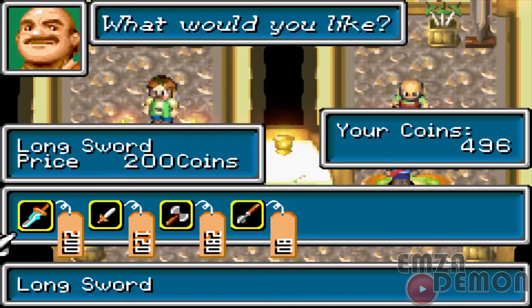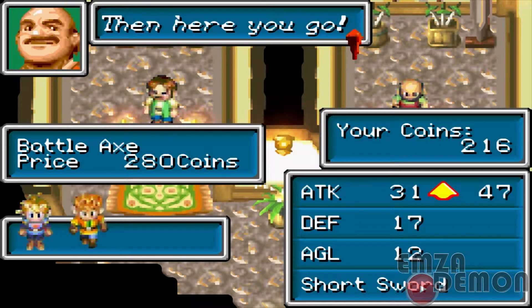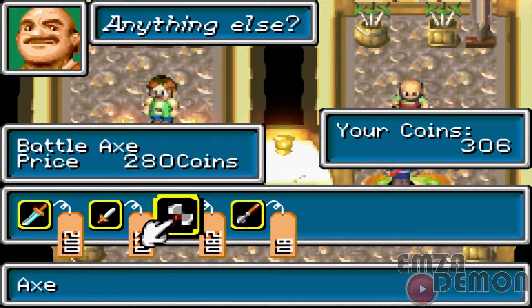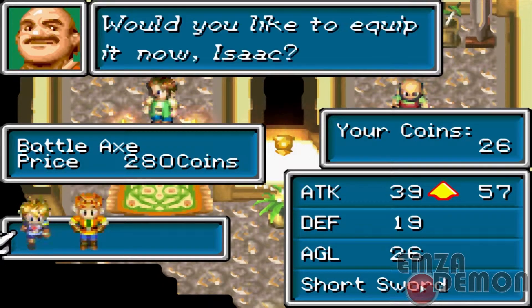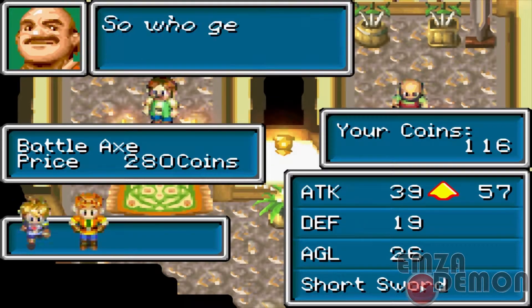Right now I'm going to buy two axes for Isaac and Garrett, since their weapons really haven't been upgraded. And if you guys remember from the last video, a bandit dropped a sword. Ivan can actually equip that sword, and it's a better weapon than what they're selling right now at the armory.